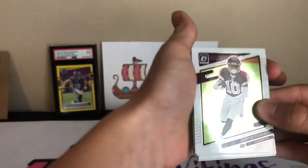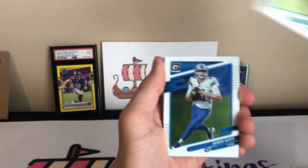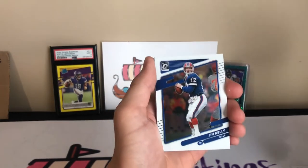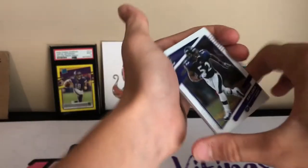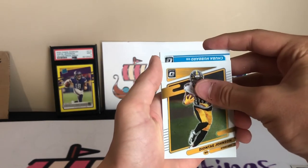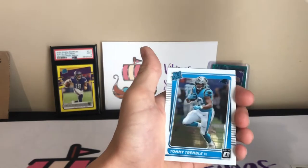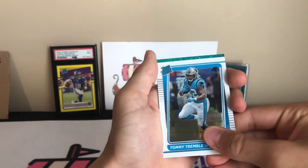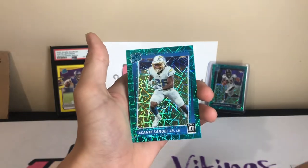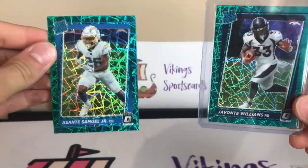Hopefully we can get another banger here. Looks like we did get another green velocity. We got Curtis Samuel, Jared Goff, Dalvin Cook, Jim Kelly — it's a throwback — Ray Lewis, Eric Dickerson, Deontay Johnson. Looks like we got Chuba Hubbard on the Raiders rookie here. Hopefully we can get a Tommy Tremble — that's all Panthers. And then a green velocity — he's going to be a Raiders rookie. Dang, it's the Chargers — Asante Samuel. Not the best there, but I think we did get a good Javante Williams. Not bad on the Optic cello packs.